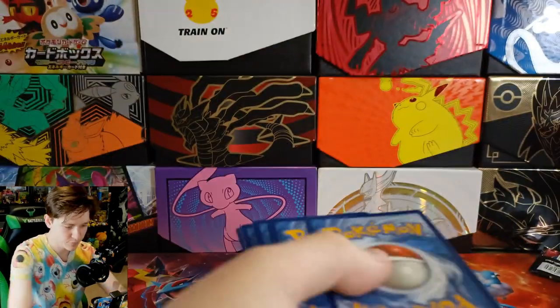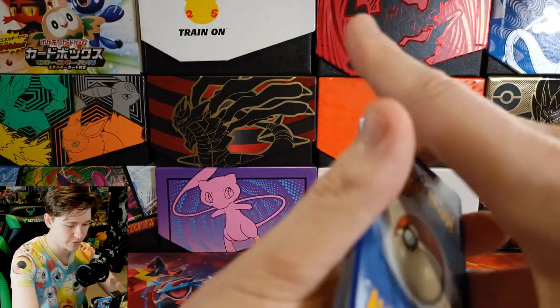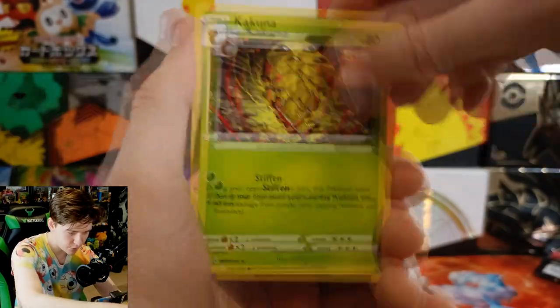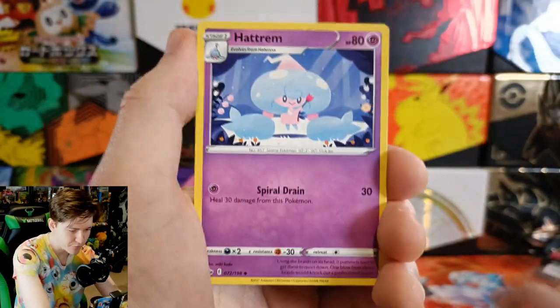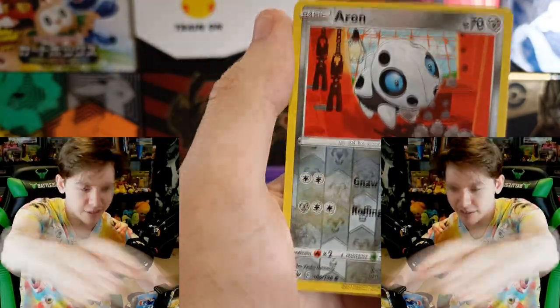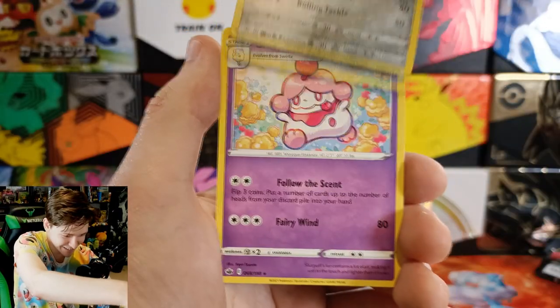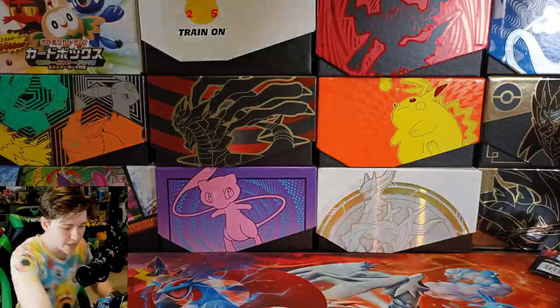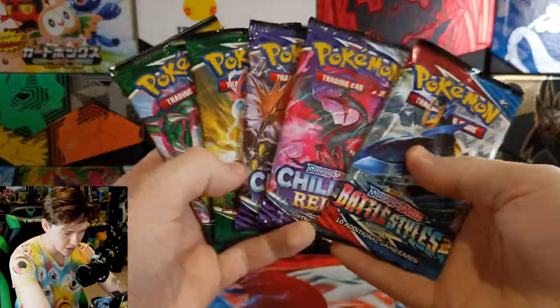Chilling Reign — let's go. Got a Grookey whacking a stick, Scorbunny pushing something, Arrokuda, a Cleffa, a Path to the Peak — absolute playable card, very good card — a reverse Meditite on screen, and on the end we have a Slurpuff. We are halfway through — halfway warning, half the packs left.